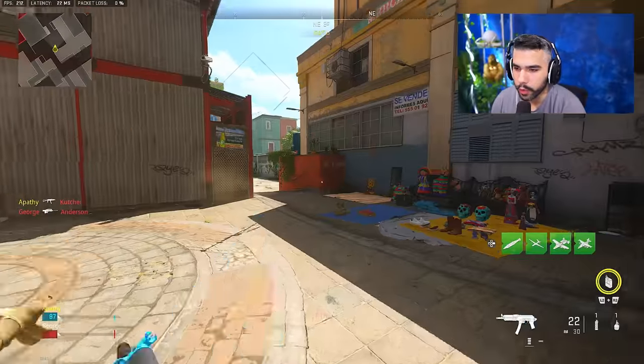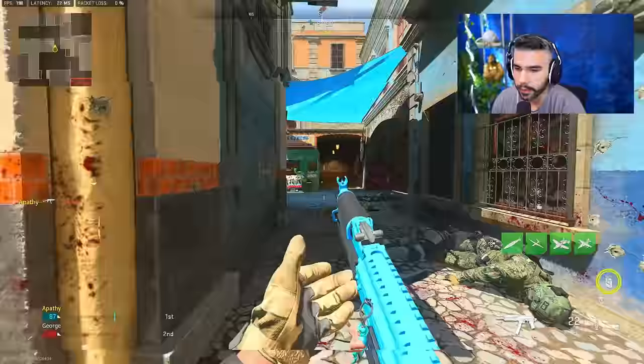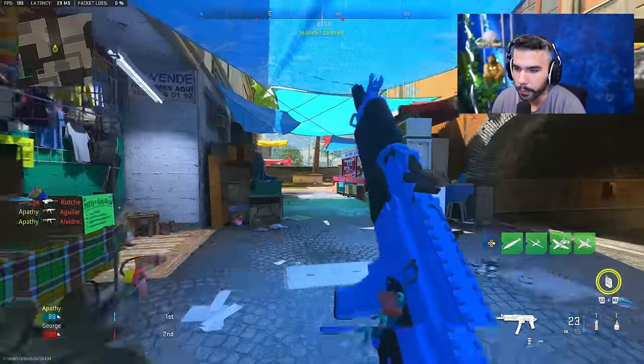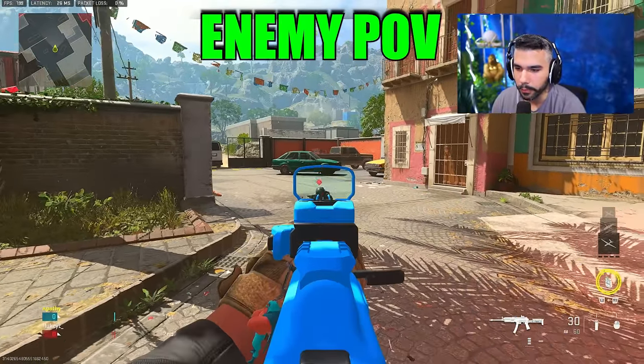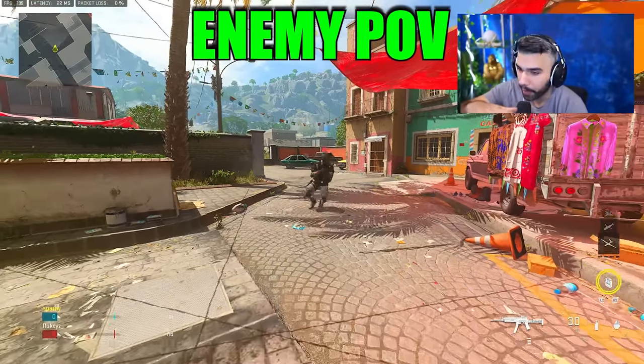You're going to notice you drop slightly faster to the floor than with a normal drop shot. You can tell the difference — you're dropping to the floor a lot quicker. It's a very insane mechanic. It may not look as crazy on your screen, but when you do it, it looks like your body just flops.